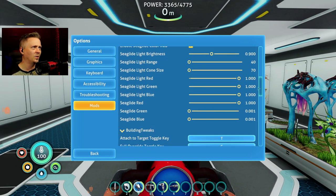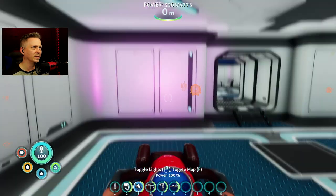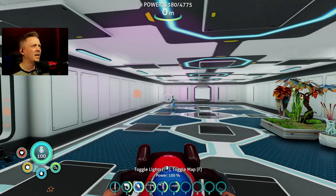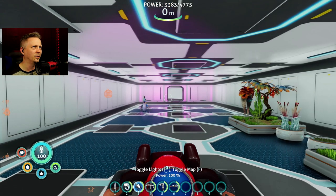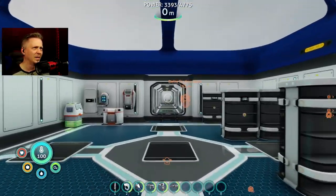I can't really see the color of the light here - oh yeah, nice purplish, kind of like a black light color to it. Then I want to increase not the brightness but the range. Let's go up to 100 and go test this out.